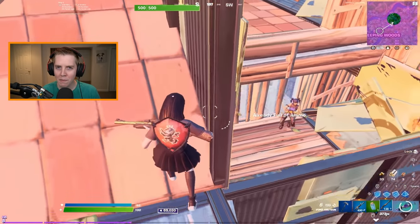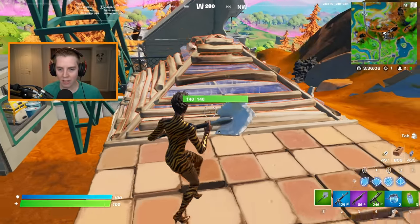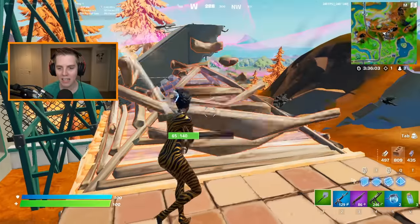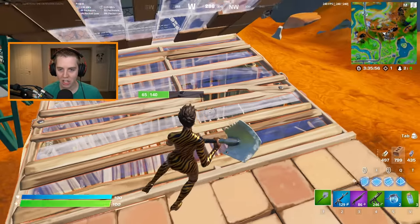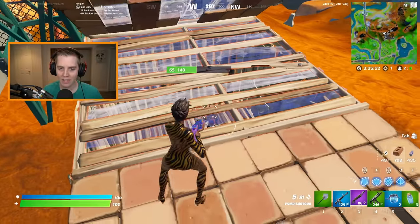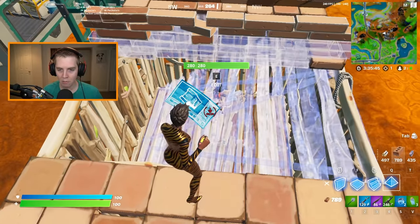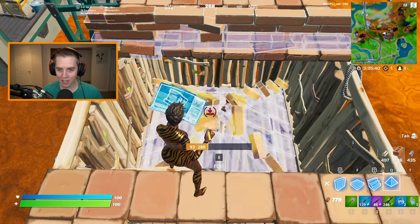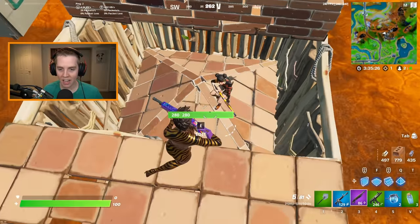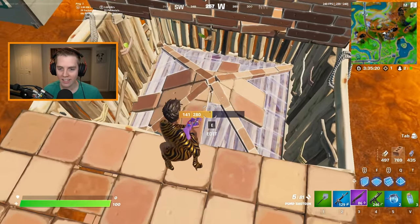Trick number two, again from FaZe Martas, is a box fighting strategy that will almost always catch your opponents off guard. The best way to utilize this is when you're on top of someone's box. You can fake smack, pull out your pickaxe, all that good stuff. But this angle is just so weird, because even if you do replace and put a cone, half the time he's going to phase through and the other half he's actually going to end up under the cone — which happens so much, where the guy's under the cone and then edits out.